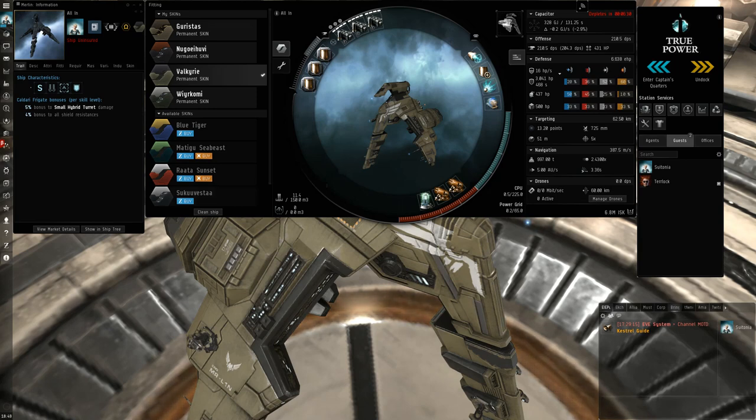The Merlin has a 5% bonus to small hybrid damage and it also has a 4% bonus to shield resistances. These two bonuses combined just give it more stats, which is great — this is what we're kind of going for here.